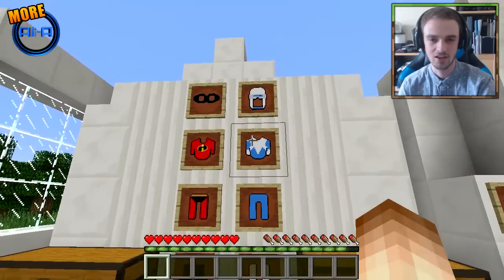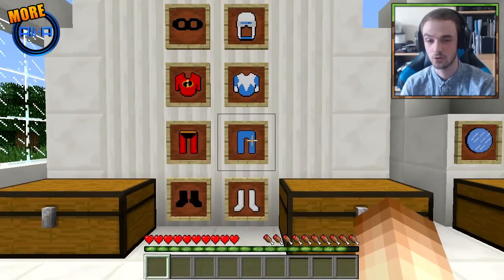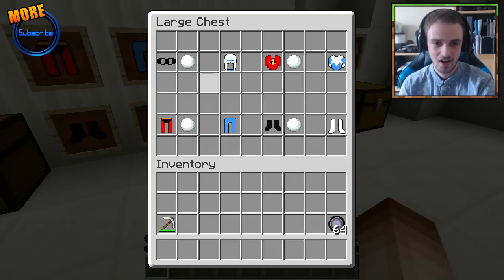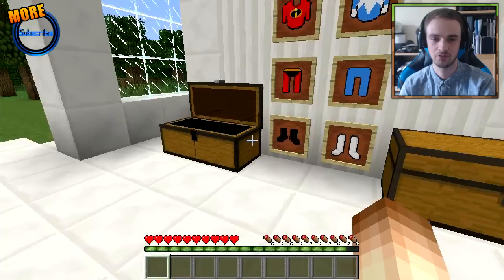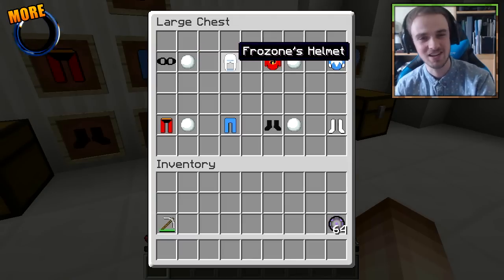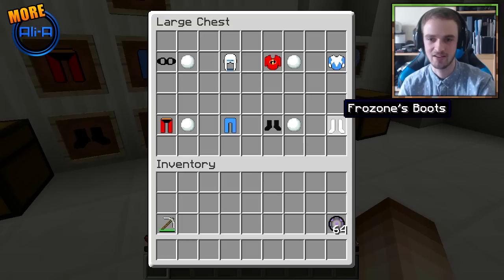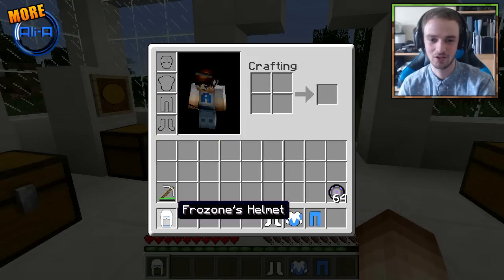Now over here you can see that we actually have another set of armor, and this is for the character — I believe he's called Frozone. He has very cool abilities within this mod. If we take a look in the chest, we can see if we take the four pieces of armor we've just made and add on a snowball, we can actually turn them into Frozone's armor. He's a very cool character — quite a small part in the film, but very cool. And he's got Frozone's helmet, leggings, chest plate, and boots, which is awesome.